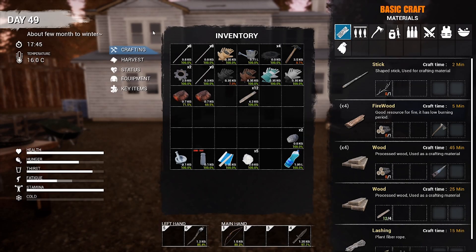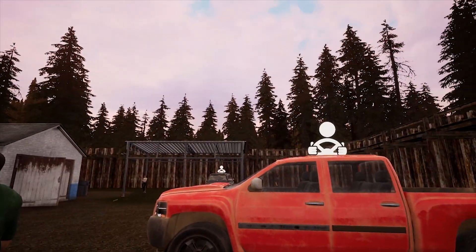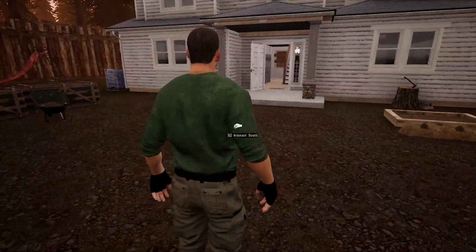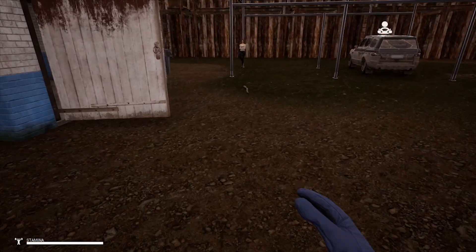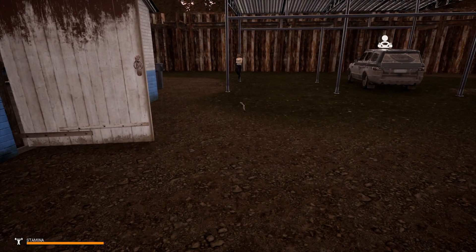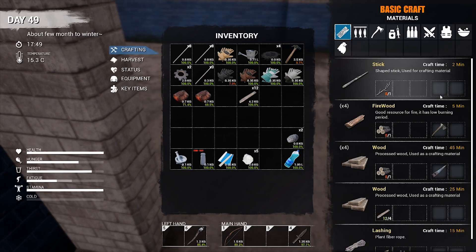For the wood, you're gonna go to your basic inventory and as you guys can see there's wood there. You're gonna need a saw and you're gonna need one log. The logs you get from chopping down the trees around you. In my case, I send Scott to a camp way far down to go chop down wood. I've got four wood in this inventory over here. If you make wood with a saw, you're gonna get four wood from one log.